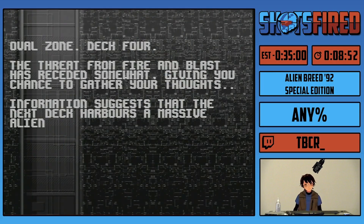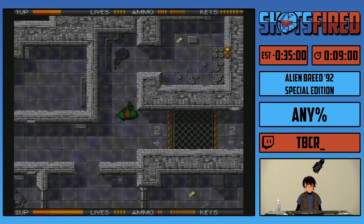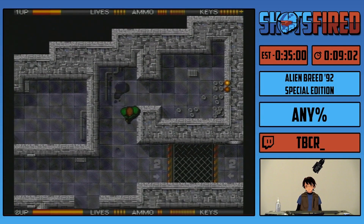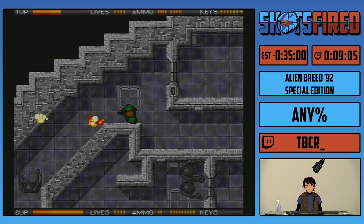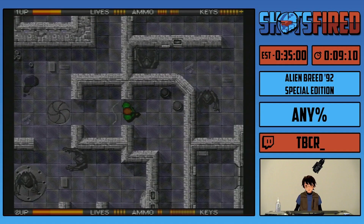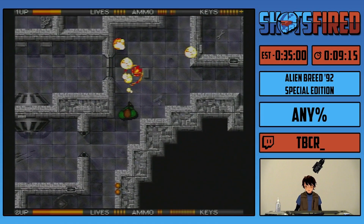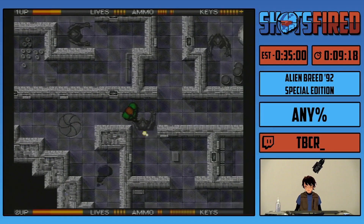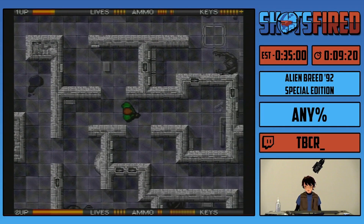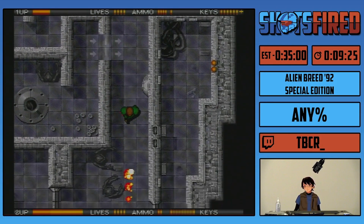Now this level is very fun for multiple reasons. Number one, there is no health pickups in this level. If I was to take my first death of the run, it will probably be in this level specifically. Number two, it introduces legally distinct smaller aliens — definitely not based off of things from major motion picture franchises. Neither were the aliens in the initial levels. Those are definitely legally distinct. It also introduces the portholes. If I am standing on a porthole while it is open, I die. Very simple, straightforward.